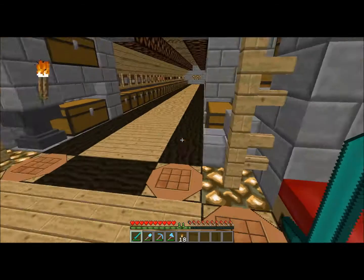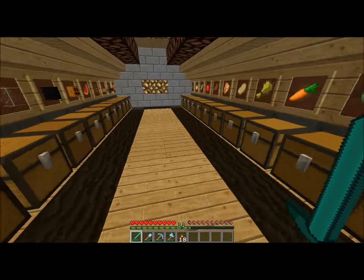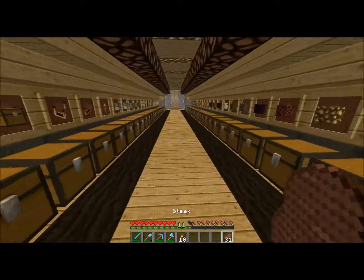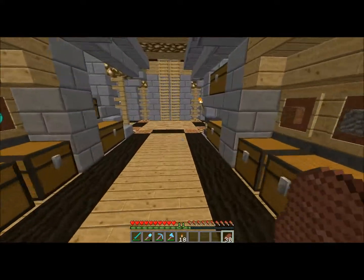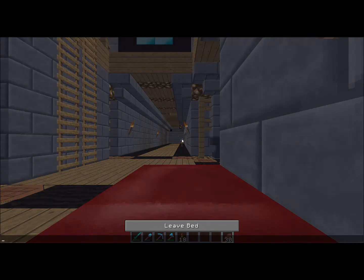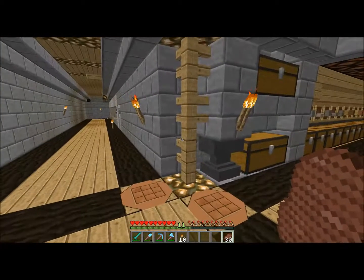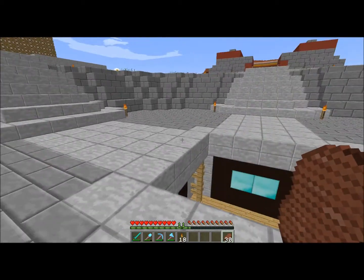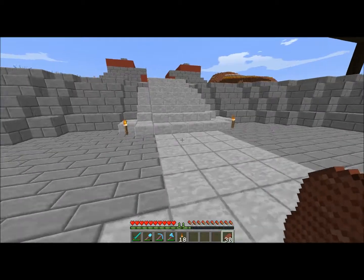I'm going to make it crazy big — not even normal. I'll probably start on the mob farm next week, though I may have to skip a week because I really need more resources. I think I have cobblestone, or maybe wood — actually I can make it out of wood. I don't know yet, we shall see.